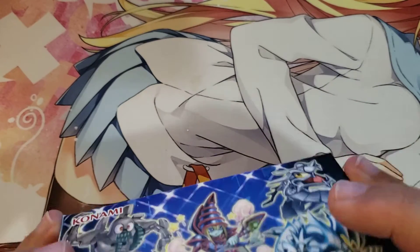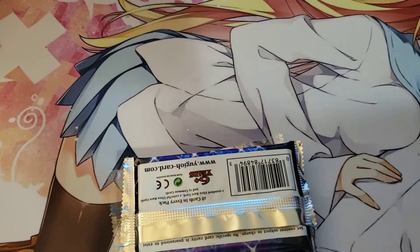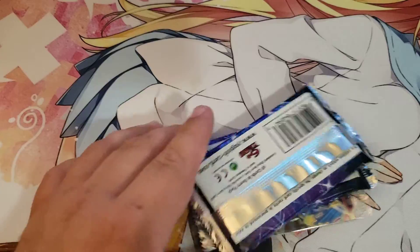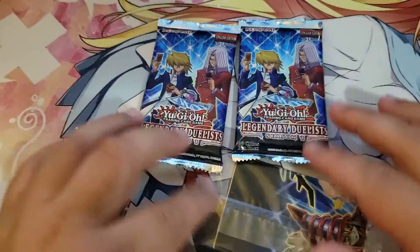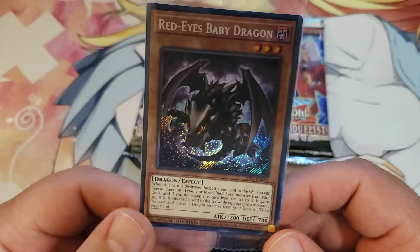All right, let's open it — what's the point of not opening it? Okay, there we go. So we have our two Legendary Duelists packs, and then we have a Red Eyes Baby Dragon art card. Nice.